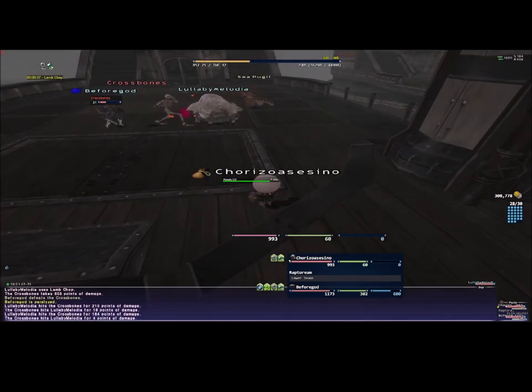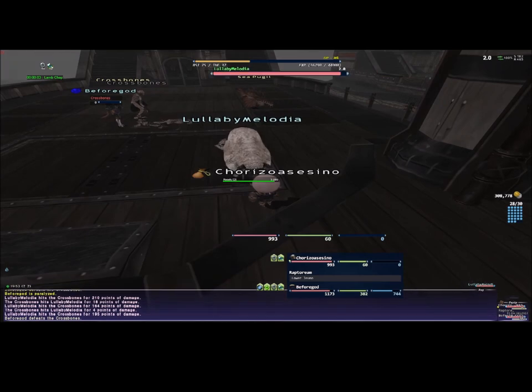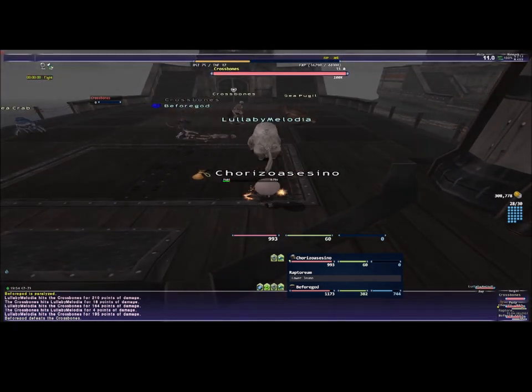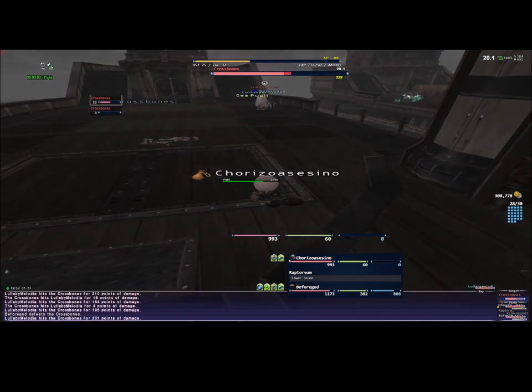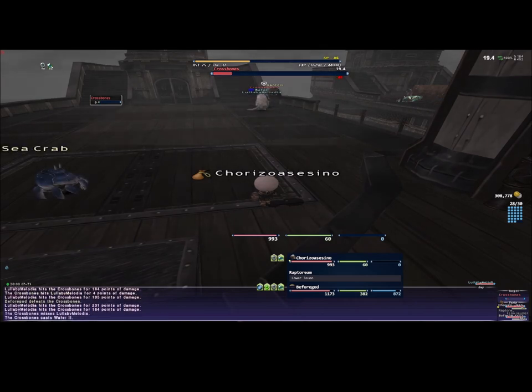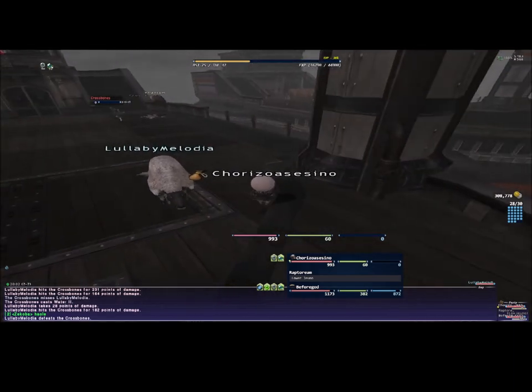Thank you and shout out to before for the help. Sometimes the event just doesn't seem like it's going to happen, but it can happen. You can see the pirate boats getting close to your boat and attacking. There is also a named enemy that pops — he's level 70, so be careful.